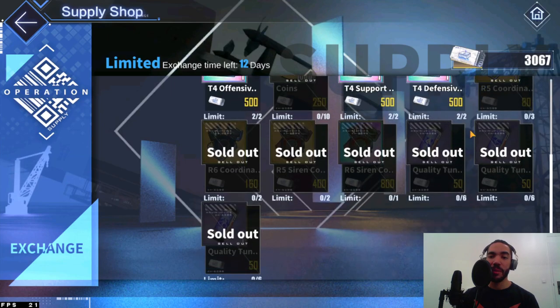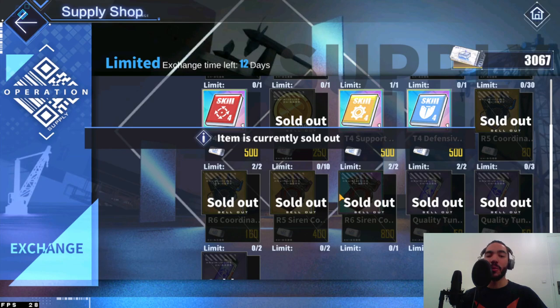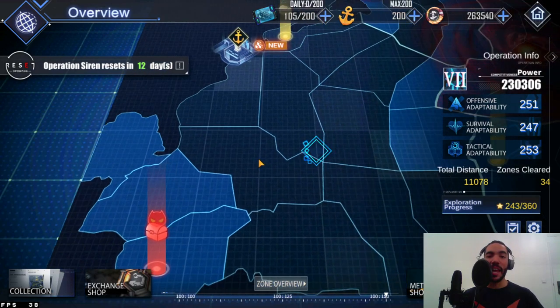If you use healers like I do, you save up so many coins that you can buy everything in the exchange shop every single time without running out of supply shop vouchers. The next most valuable thing in Operation Siren are the siren coordinate loggers. When you buy one of those you get one of these little red boss icons, and those siren bosses are the most rewarding but can be tough when you start out.